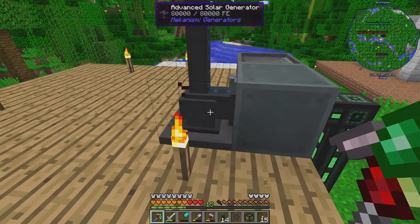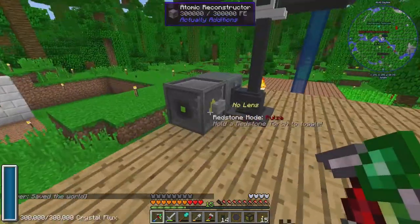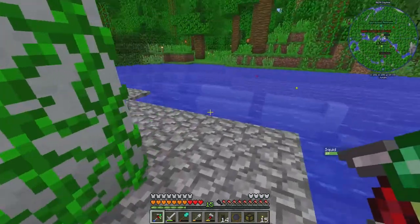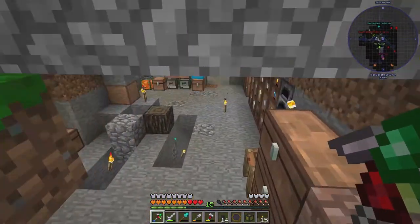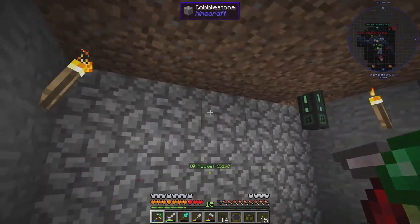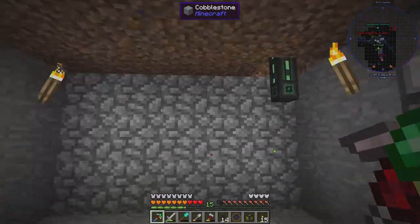I set both of these up, and the only reason I actually turned this off is because it is louder than I care for it to be. What I've done is I've hooked a cable to it and brought it down into our base. I turned the inspector's little tiny room into a bit of a space, so we'll put some Mekanism stuff here and just bring the power down, run it along, and have our machines right here.